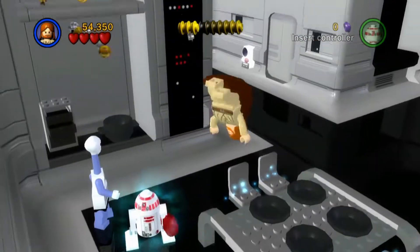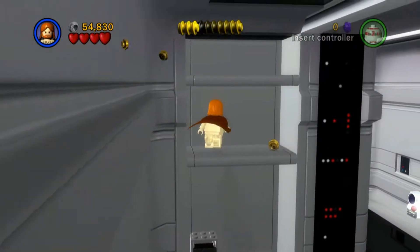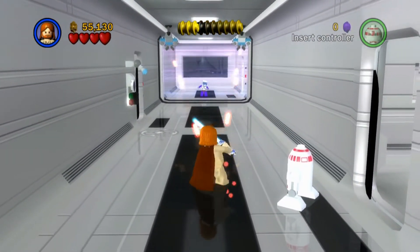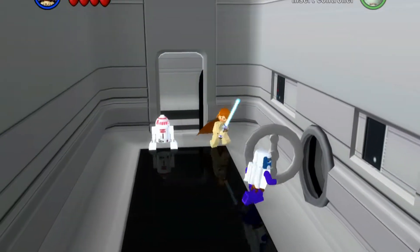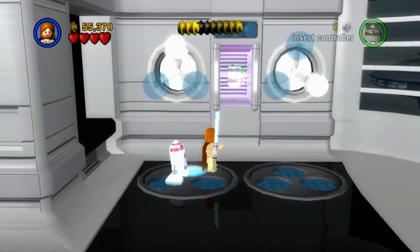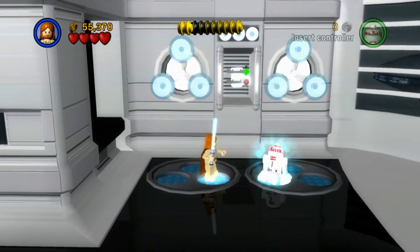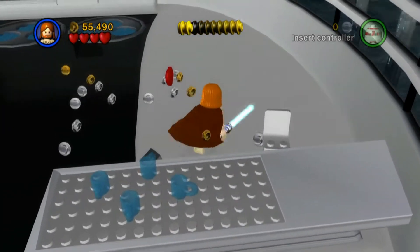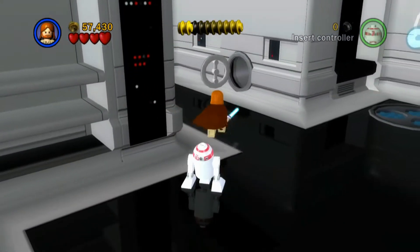We've got a bunch of studs on this level, I'm loving this level so far. There's some studs up here actually. Okay, I thought there'd be like a blue stud up there but nope. We don't have to worry about studs anymore because we've done it. Get down - we did that first try! Come here Jango, you ain't getting away from us. We're going to explore first. This just gives us the mini kit - we don't want to collect that but that's how you do it if you wanted to know. Collecting studs because they are awesome. Right, let's go out and face Jango.